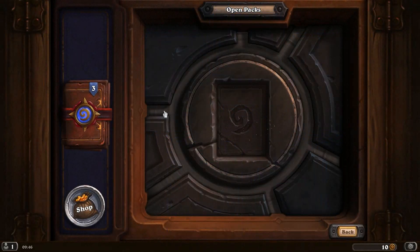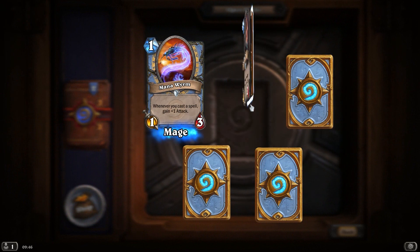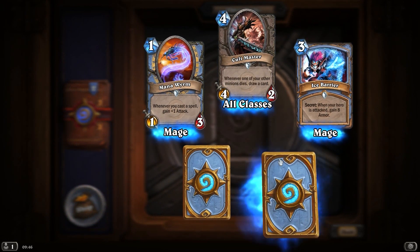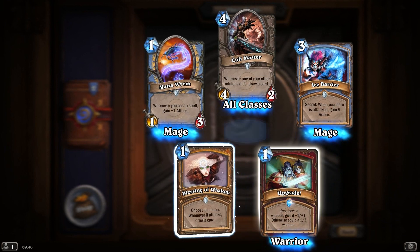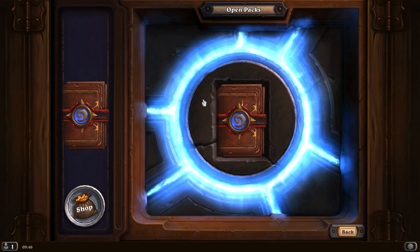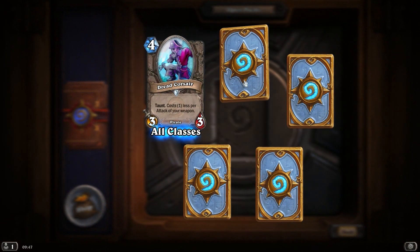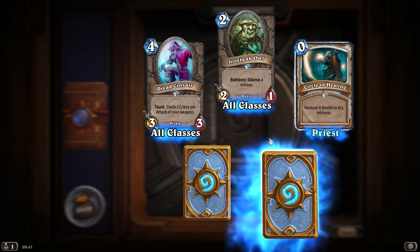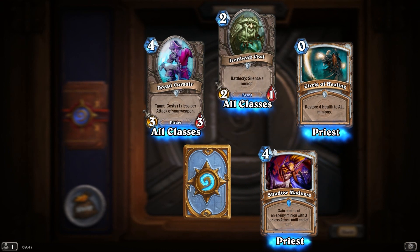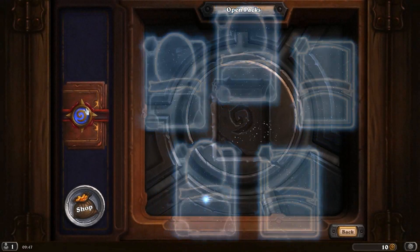Blessing of Wisdom - not useful. Ancestral Spirits - don't think that's useful anymore. Venture Co. Mercenary - no. Wrath - nope. All of these are triples, so that's a good amount of dust with the Venture Co. Another mana - useless, useless, Ice Barrier - useless. Upgrade - might be the only useful one so far. Next up Dread Corsair - third. Circle of Healing - third. Shadow Madness - probably a second. Knife Juggler - third.